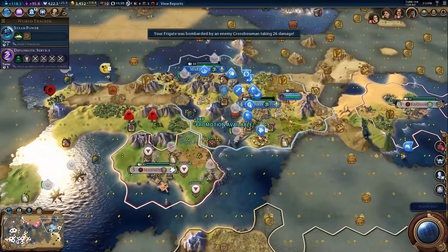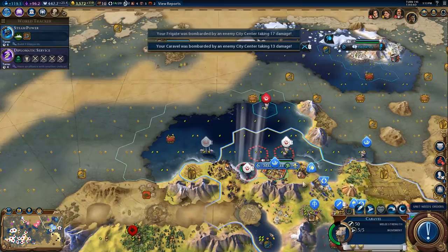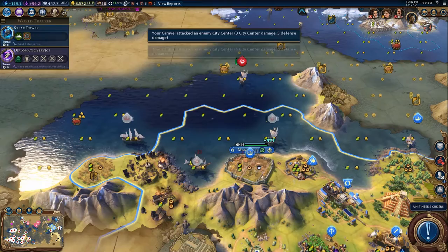Getting hit a little bit over here but it's no big deal. I have a frigate over here that I want to get into range. This frigate shall be in range and we may as well hit the city just to get the level up and do a little bit of damage. There we go — unit needs orders.